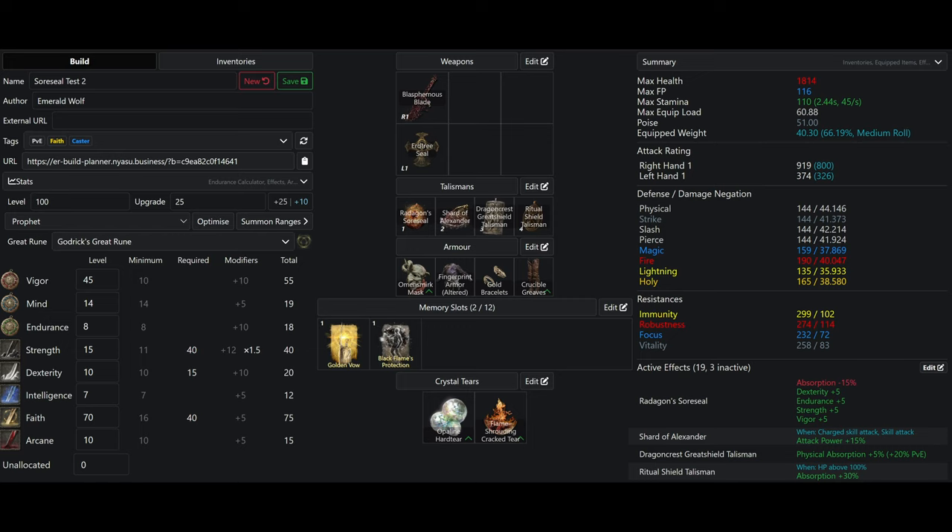Then we have 70 Faith, boosted to 80. 80 is the final damage soft cap and will give us the most damage from our Blasphemous Blade's weapon art, which allows us to have very good survivability.